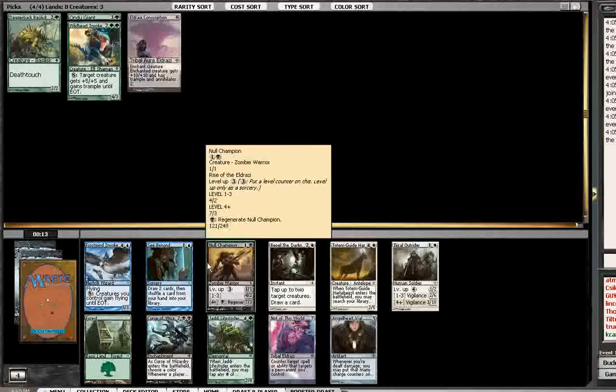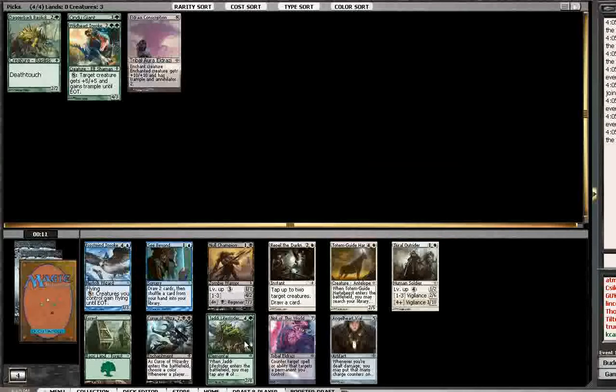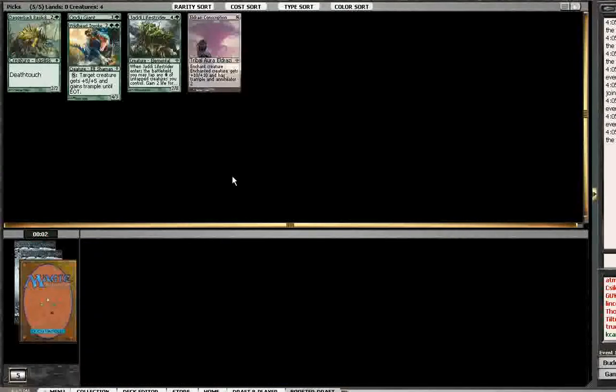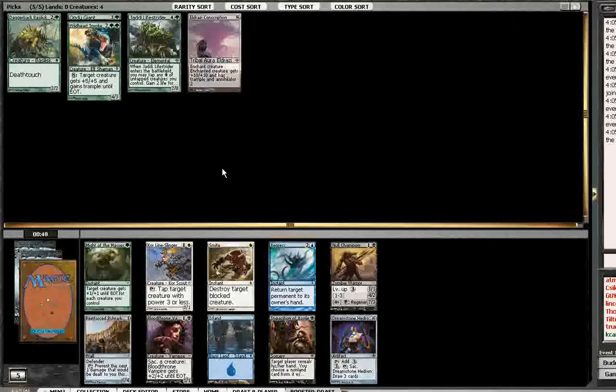And then the metagame shifts, and something else takes its place as the new backdoor strategy. So I think it's the Joraga Treespeaker or the Totem Guide Hartebeest. I think I'm going to take the Life Strider just to stay in green. That was a close pick. Also, Totem Guide Hartebeest is a common, and I'll probably be able to get another one if I want to.